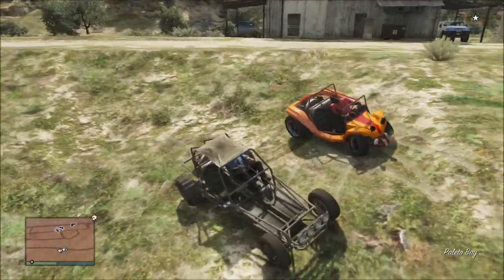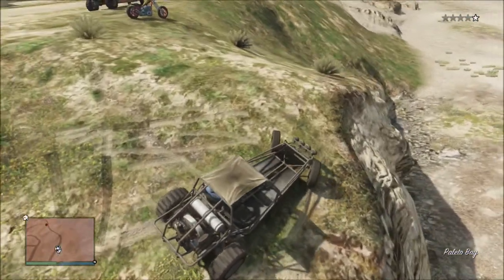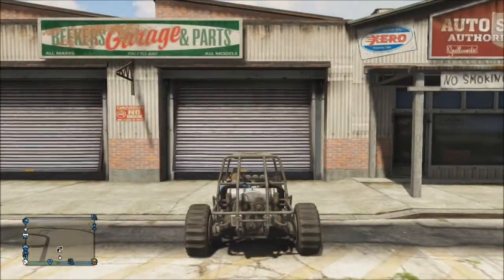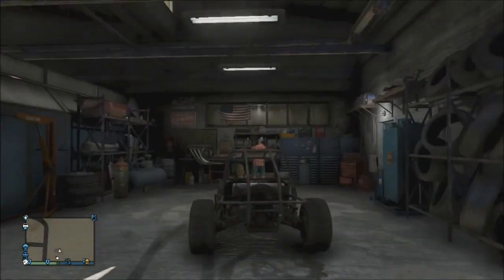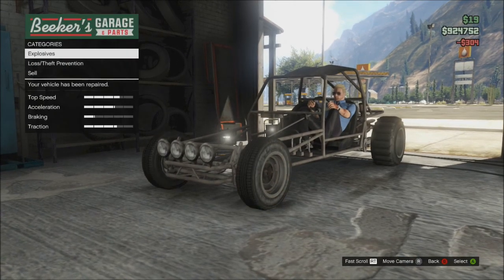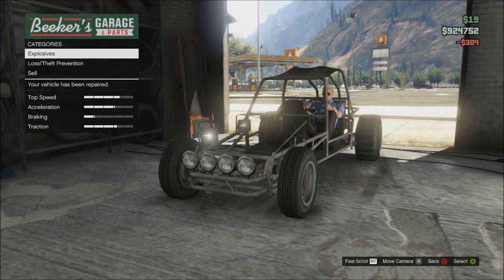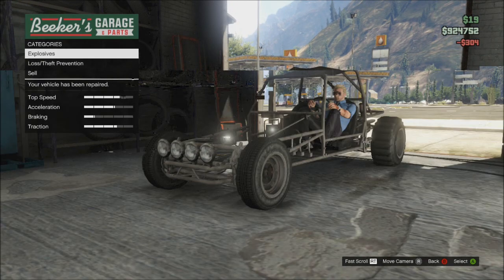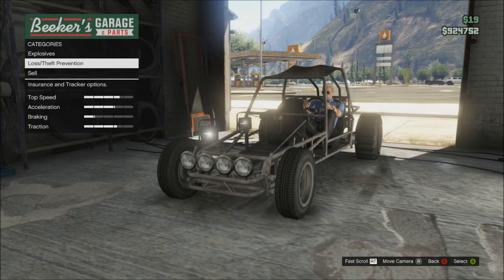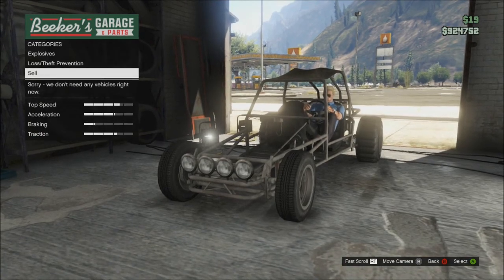Now we're going to go to Los Santos Customs and I'll show you what you can do with this. Basically all you can do is sell it, repair it, put explosives on it, get LS protection, and change the paint. You can probably glitch and mod custom wheels on it like you can with the stock dune buggy, so I guess that'd be pretty cool.